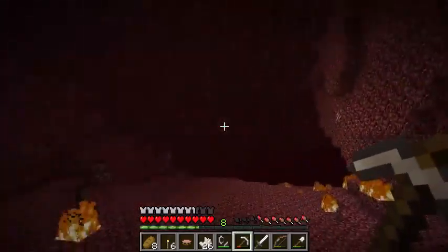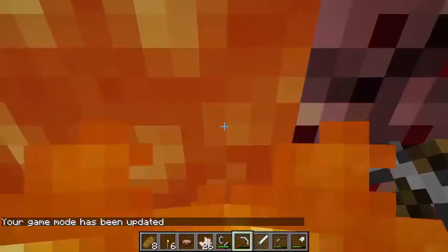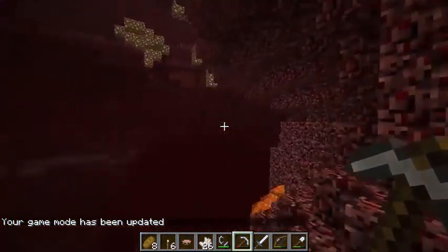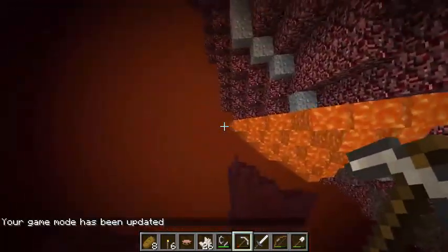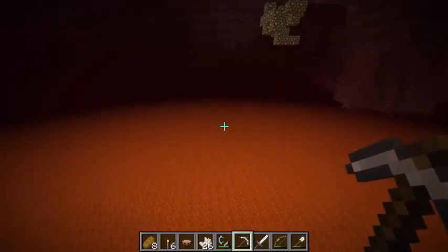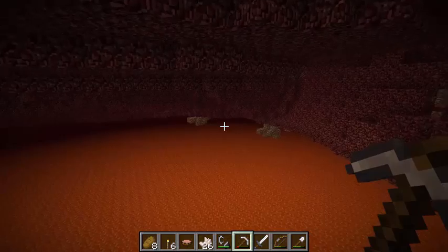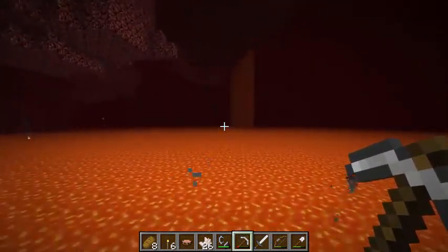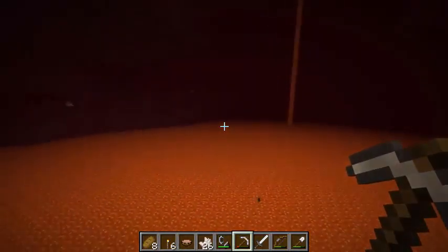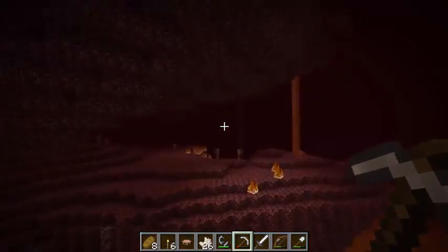Glowstone! And that's a mushroom — like I said, they're everywhere here. But glowstone gives off light because it's a rock that's glowing. Glowstone. Oh, that ghast is really close — ghast fireballs explode.